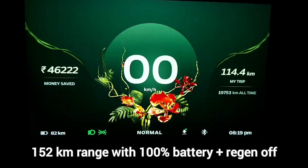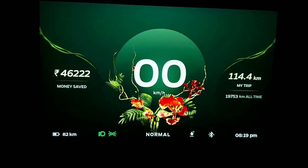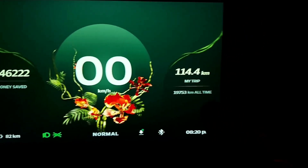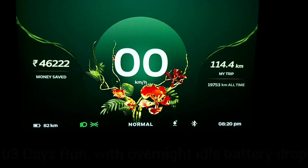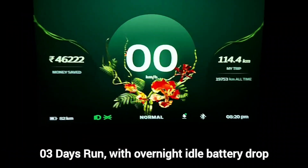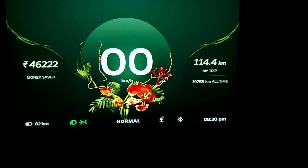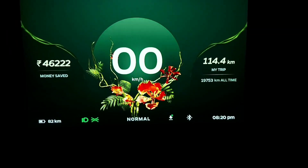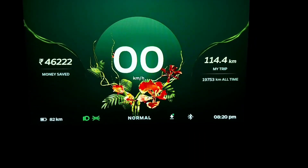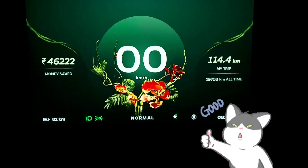I will update after getting it to 100% charge again, and then we'll check on high regen to see what kind of range we get. We have done Hyper mode, Sports mode — all modes were tested in this range test. Keeping all that into consideration, if you regularly ride in Normal or Eco mode, you can probably expect 10–15% more range than what I'm getting — approximately 160 to 162 km. The range has definitely increased.